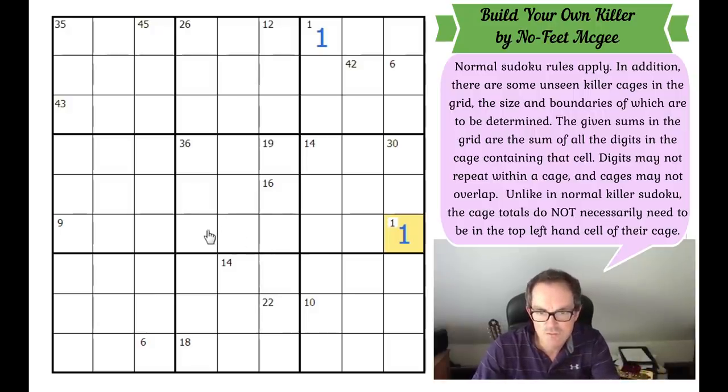My eyes are drawn to this cell. This is a relatively large total — it's got to be a minimum of five cells to make 35, given all the digits in the cage have to be different. You can make 35 with 5, 6, 7, 8, and 9. But these two cells provide a sort of gate through which a five-cell 35 region would have to pass — it must take this cell. So these two cells must be the same colour.